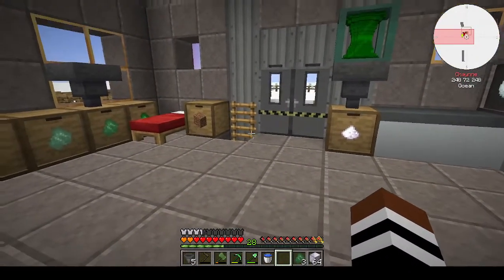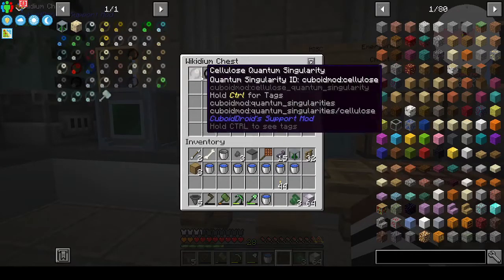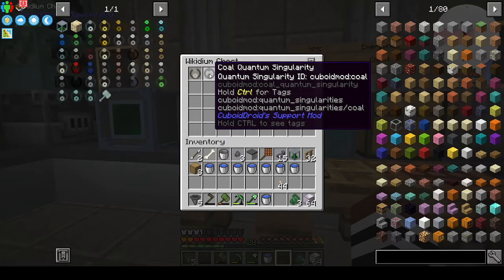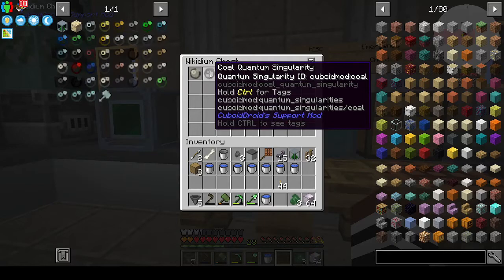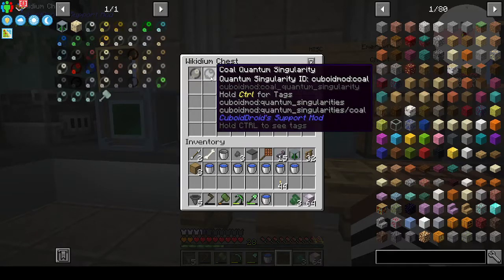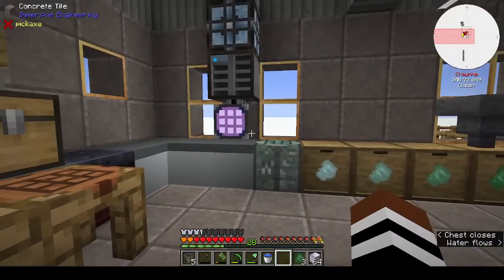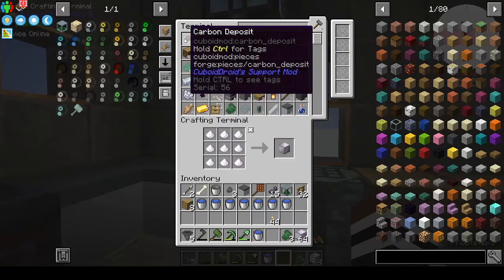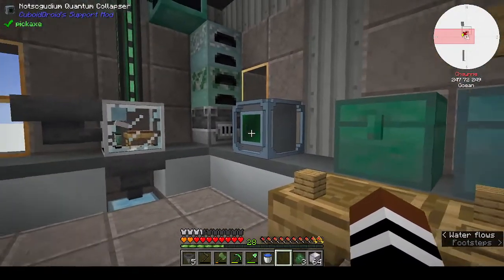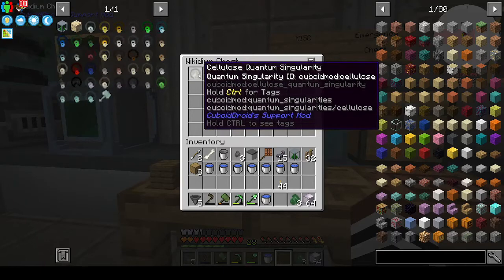Let me walk you through what I've done. I made quite a few singularities. I made another coal singularity because I was smelting dust to make ingots for a wikidium singularity, and I needed more coal. I had to go down in the mine and do some mining to get more carbon deposits to make blocks of coal for the singularity.